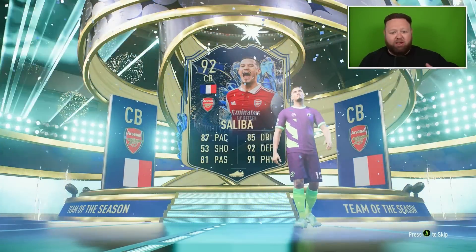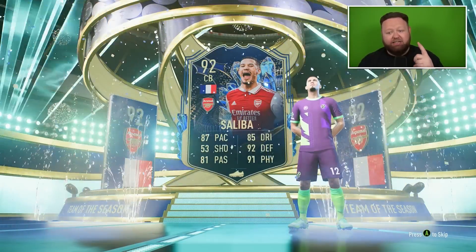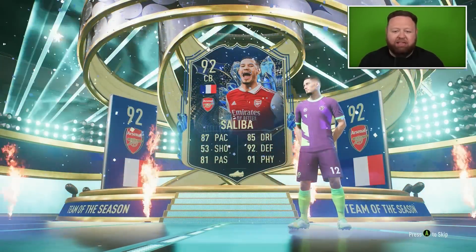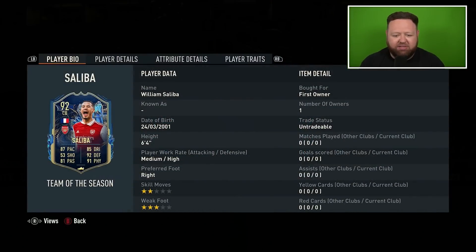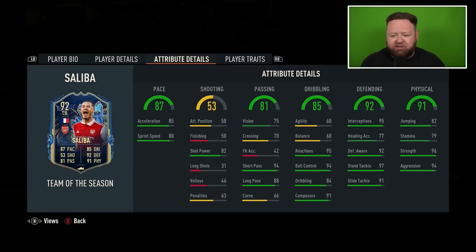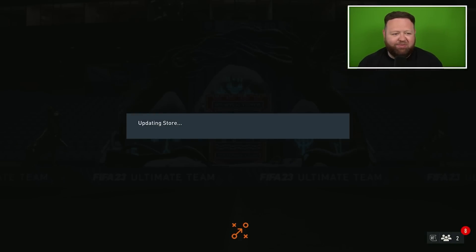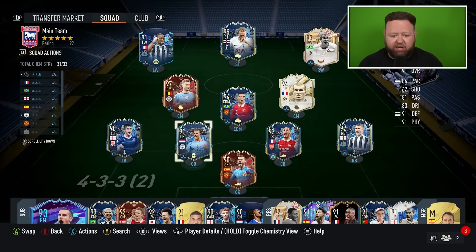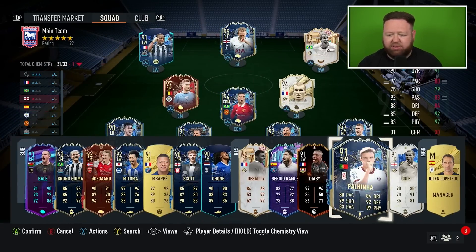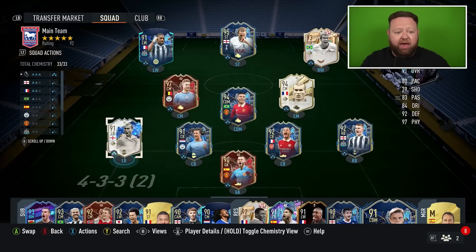We get a French center back from Arsenal — I will take that all day long! Welcome to the club, Saliba! He looks insanely good, and that might replace one of my icons — maybe Rio or Desai. I'm very happy with that. I think he's 300K plus, so there's no complaints — what a good value SBC that is. Six foot four, 87 pace, just looks beastly. He is difficult to get past — I've played against him quite a lot.